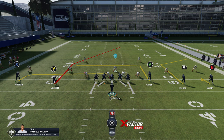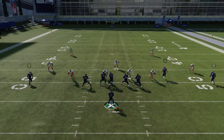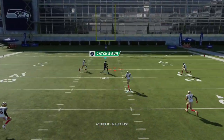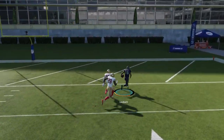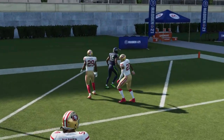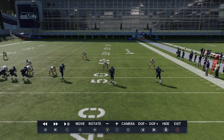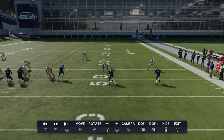Against cover 0, the Y or the RB route should be the same thing — you just got to get the ball out quick. But against cover 2 zone with no adjustments, this is going to be one of the easier one-play touchdowns in the game. The Y route just breaks right through the middle, and the reason it does that is easy: the RB route is pulling that safety over.